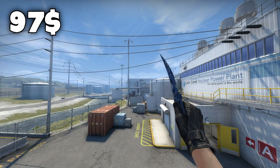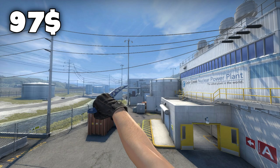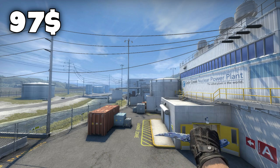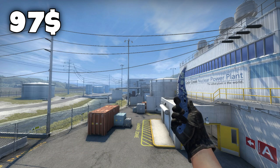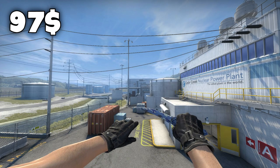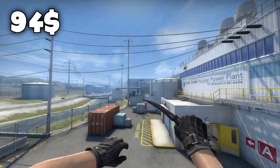Third place for the $100 knife goes to the Flip Knife Bright Water in factory new condition — and this thing is only $79. This Flip Knife Bright Water in factory new is actually very different from what anyone else has, because I haven't seen anyone use this in a game. So if you have it you're very unique. It's a new knife from a new collection, so you already know it's different from anything else.